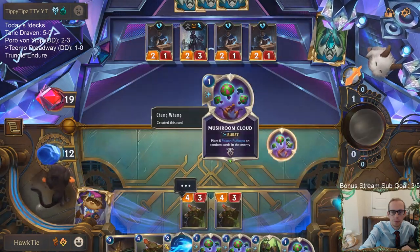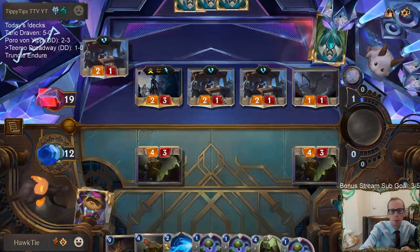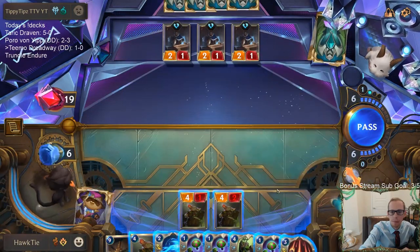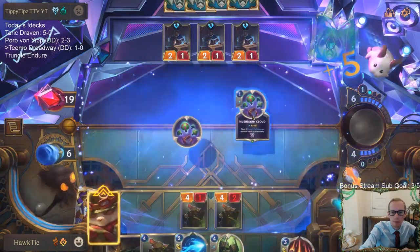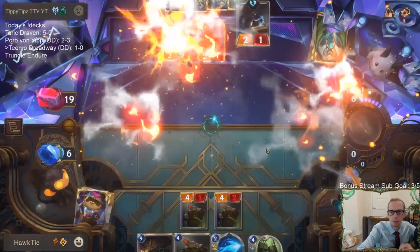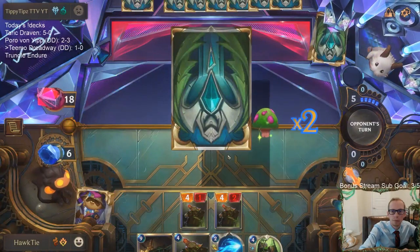Triple Avarosan Sentry, Warden's Prey made one — I'm down to six. I want to get them a lot more puff caps before killing these sentries so they're drawing into all the puff caps. I could go triple Mushroom Cloud and then Make It Rain — doesn't sound bad. Hopefully we hit all three of them and get to attack with these. Only one puff cap drawn. There we go, some more puff caps.